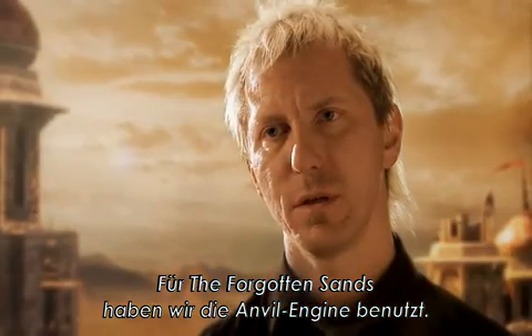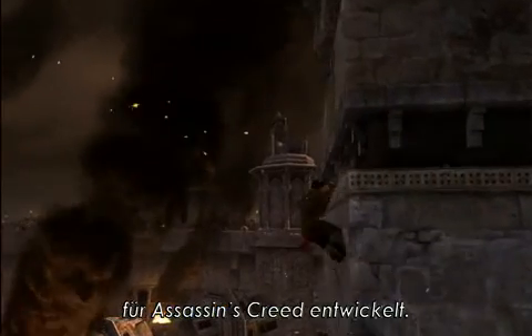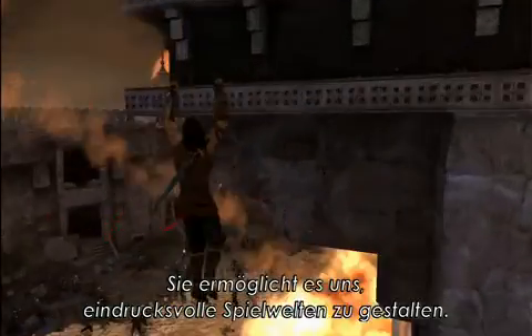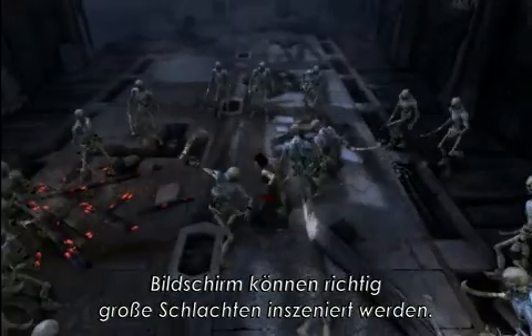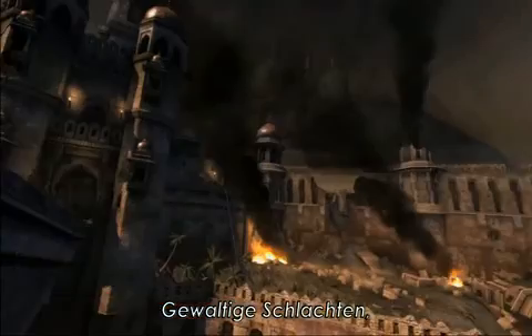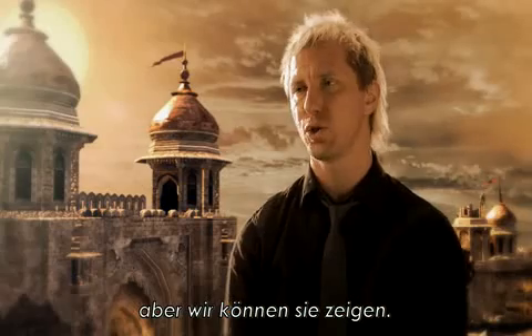We used the Anvil engine to build The Forgotten Sands. It was an engine built internally at Ubisoft Montreal, originally for Assassin's Creed. It allows us to have a powerfully built environment — we can have up to 50 enemies on screen at once. This makes for really huge battles, massive battle scenes happening in the distance, the type of stuff that was maybe implied in Sands of Time, but now we can show it.